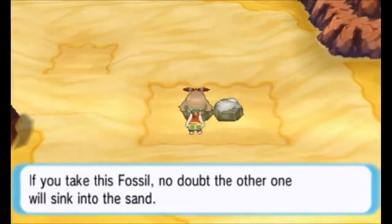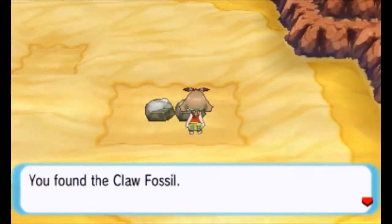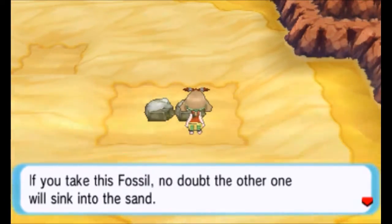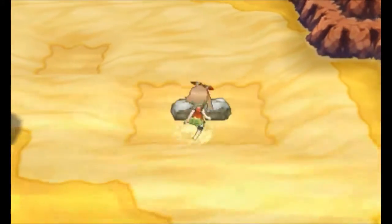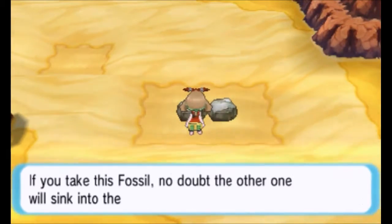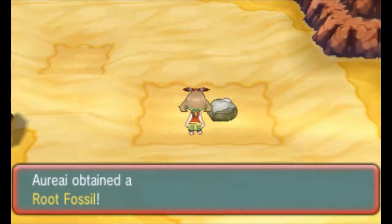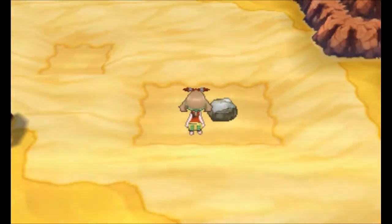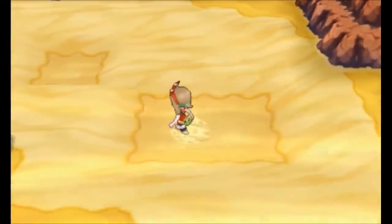The first one is the Root Fossil. If you take this fossil, no doubt the other one will sink into the sand. Take the Root Fossil anyway. This one is the Claw Fossil. Which one do I want — Root or Claw? I've decided, let's just go for Root. I'm taking the Root. I guess you can only pick one — can't do both, sad. I suppose that's the sound of it sinking. That sucks.